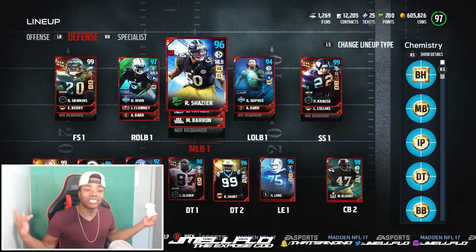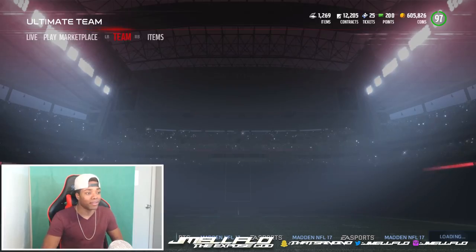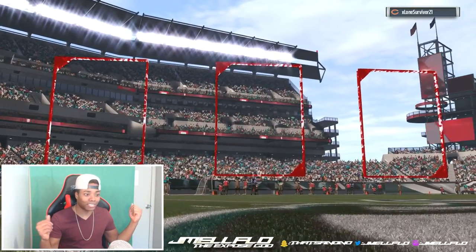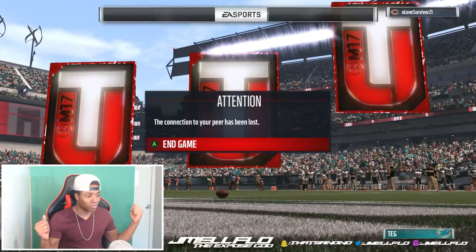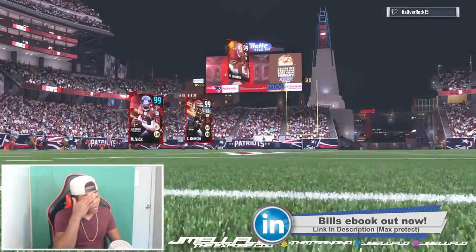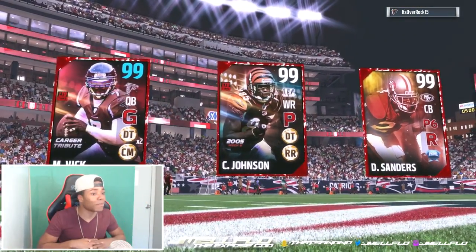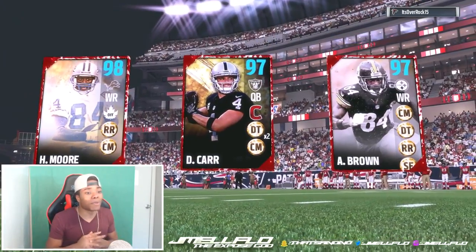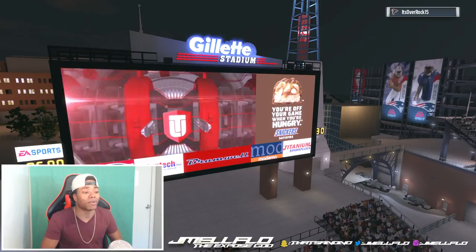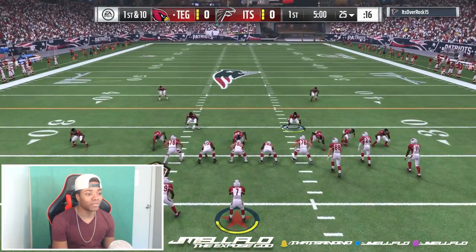Without further ado, it's a deadly defense. All right, lone survivor - I see you got the 99 McNair. Did he dashboard? He really dashboarded. All right Rock, hopefully you don't dashboard on me. So we got the new 99 Deion. I'm going to try to put him on an island and see what we can do. We are still in the round playbook. Let's see what this dude is working with.